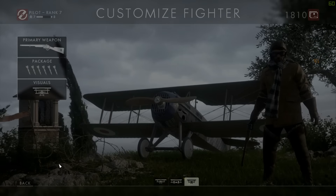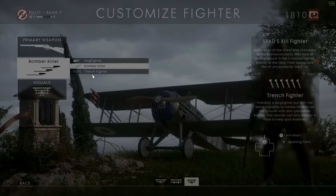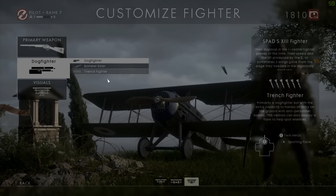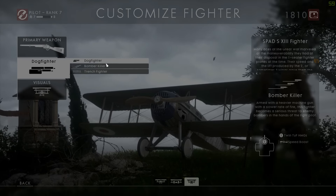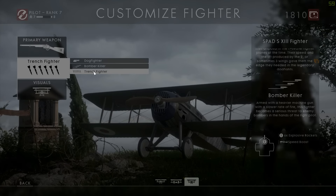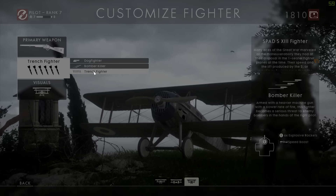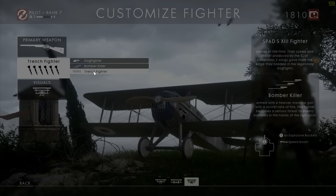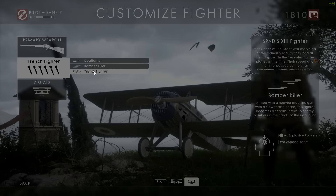Use the fighter plane and you're gonna want to go with the trench package. The bomber killer is good against bombing planes but I don't use it. The dogfighting package has a speed boost and 50 cals in the front. I just go with the trench fodder package. This package has flares you can drop on enemies which spots them for you. The secondary weapon is little firebombs that blow up on impact. So if you can fly over enemies, spot them with flares, and hit them with bombs at the same time, you get some good kills.